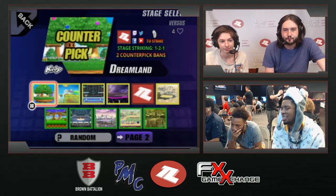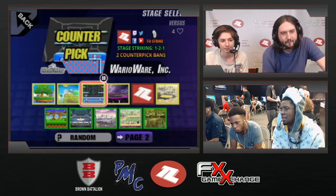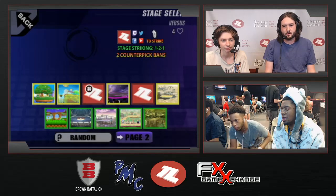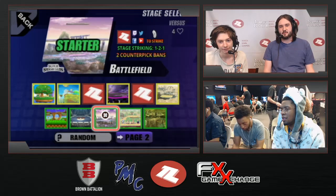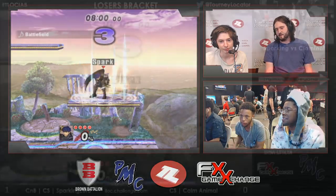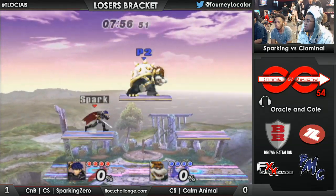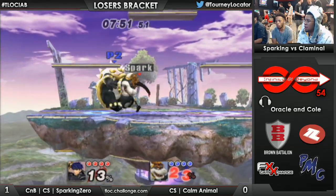Sparking Zero is gonna ban Fountain of Dreams. Tri-platforms are really good for Bowser. He's gonna ban Battlefield or Warioware — he bans Warioware. Battlefield's tri-platform gives Bowser an advantage, but I would have probably left Warioware up because the walls can help him recover better and the platform layouts are a little awkward for Bowser.